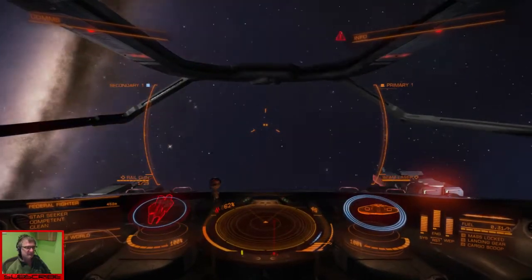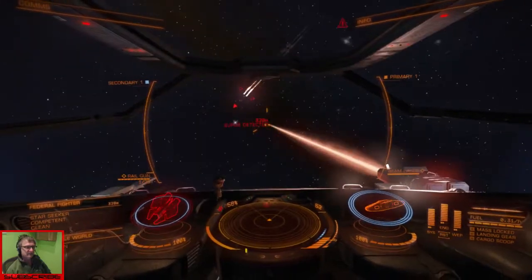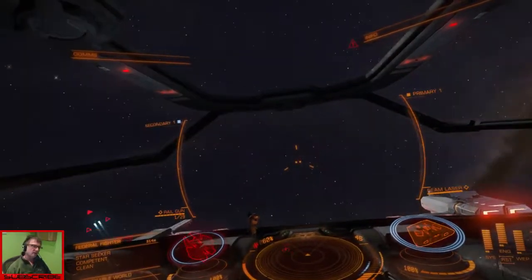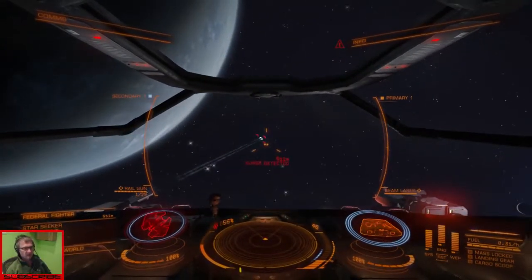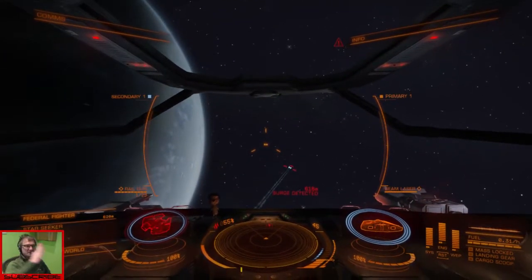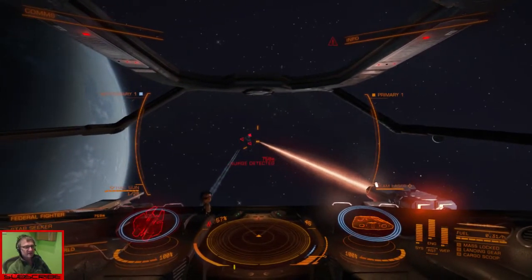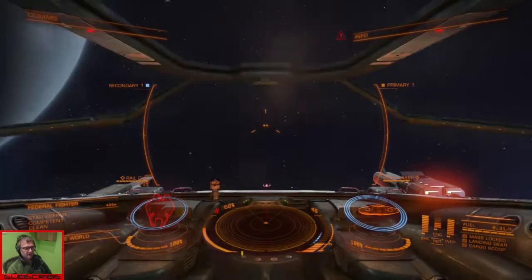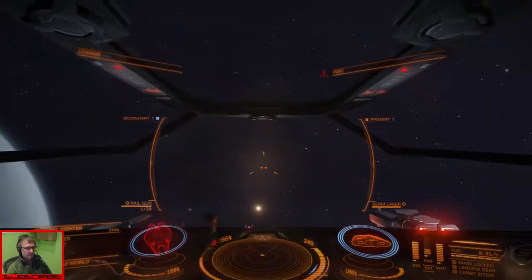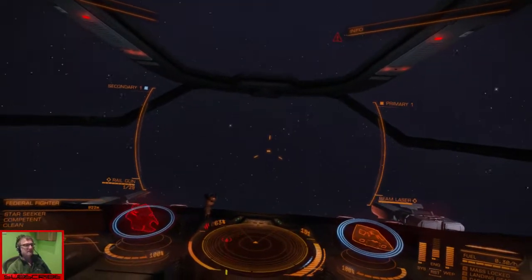Left stick is forward, the right stick is back. And what that does is as you're doing the loop, you're actually doing that as well, depending on which way you push the stick. Let's try boosting over here and then doing the loop round, see if I can get in behind him.